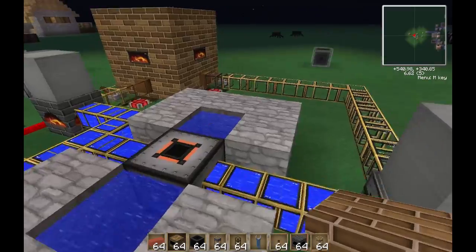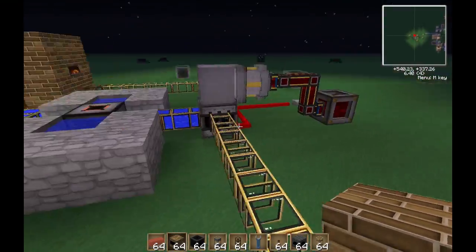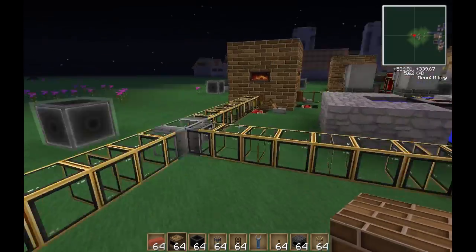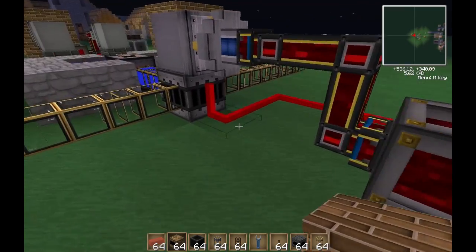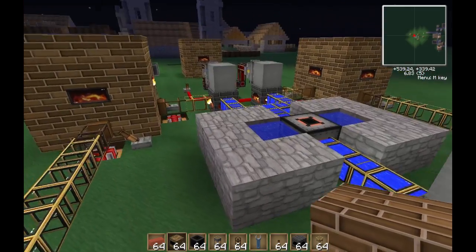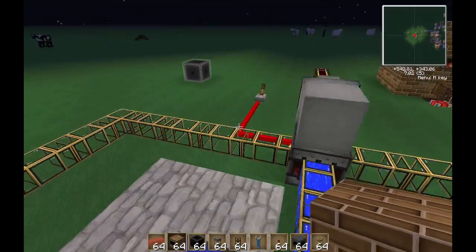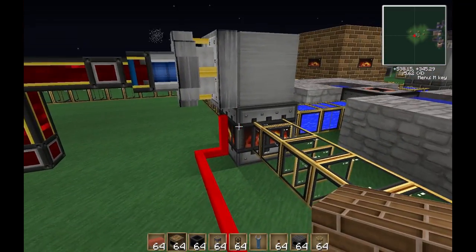If you do want to store it, use it later on for Railcraft items. But generally, if you're going to use it as a power source, you're going to need to produce a lot of it. I generally just use it as a startup fuel to start my steam boilers. It would take a lot of Coke ovens to actually have one of these running at full power.